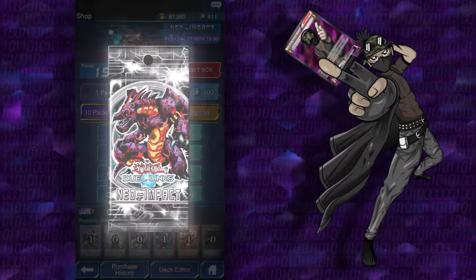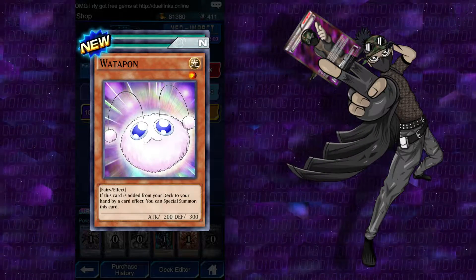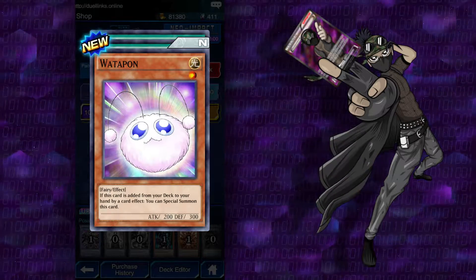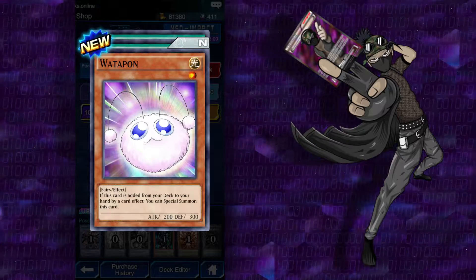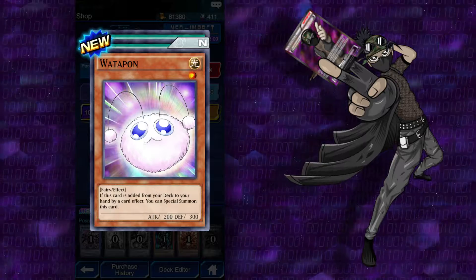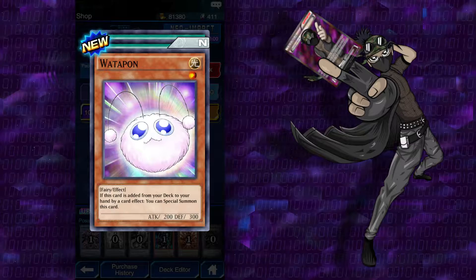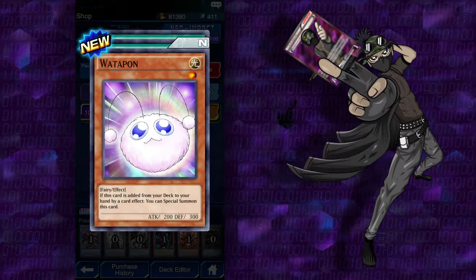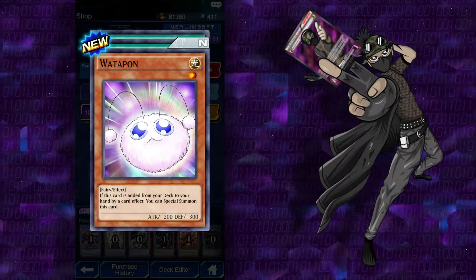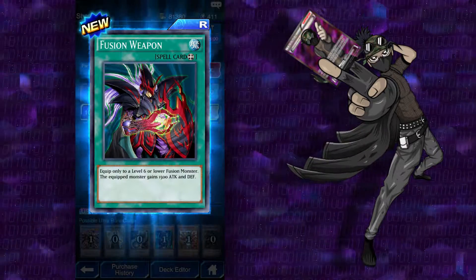It takes like an hour and a half to save a 15-minute video, so it's going to take me like two or three hours to save this video. Water Pawn: when this card is added from your deck to your hand by a card effect, you can special summon this card. Ritual of Grace again. And Fusion Weapon — here we go! Took me 40 packs, but we got one Fusion Weapon card. Equipped only to a level 6 or lower fusion monster, the equipped monster gains 1500 attack and defense.